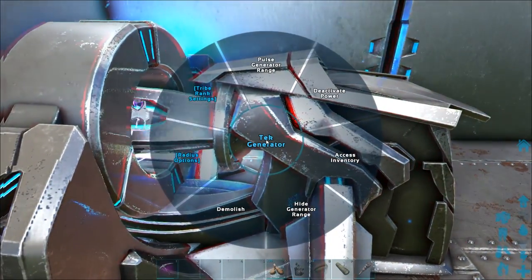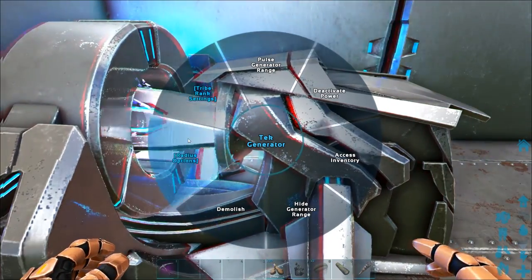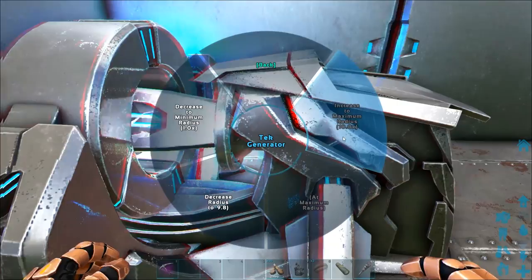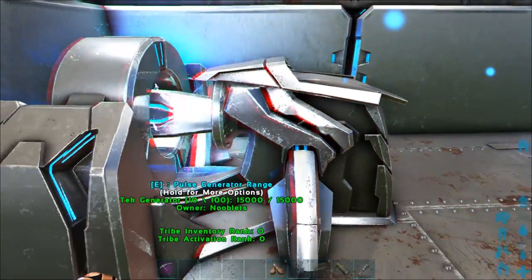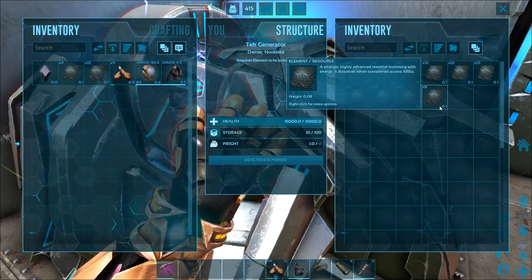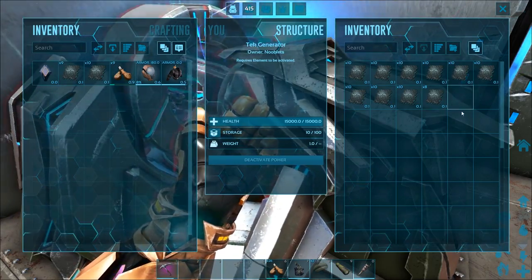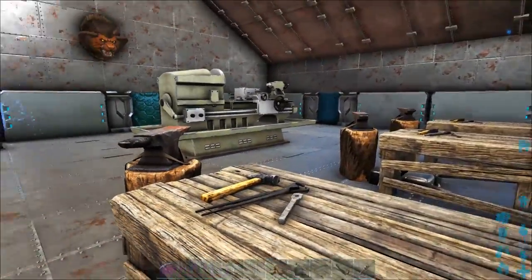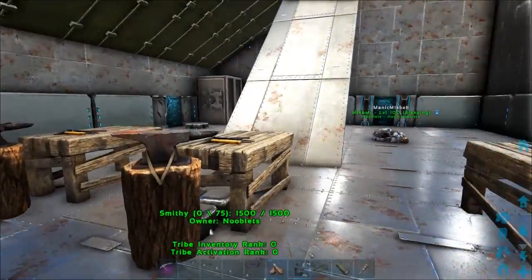If you go to the tech generator you can adjust its range radius. It starts off fairly small and you can adjust it to ten times. The element lasts quite a long time, so with farming a lot of it you can stick it in and it lasts a very long time. This is our crafting area, so if there's anything we need to build or repair we can do it here.